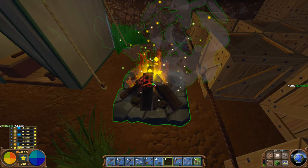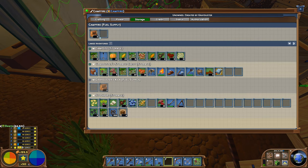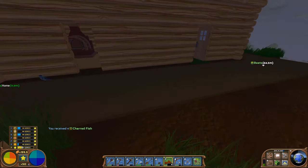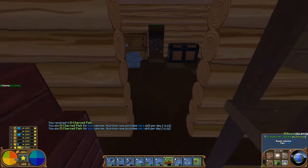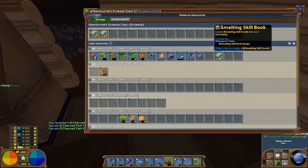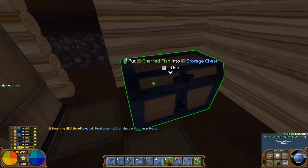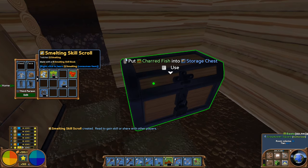I think I've got some fish cooking — 20-odd charred fish, so I should have a little bit of food. I think my skill book's actually ready. Let's take a look — smelting skill scroll created. Right-click, and we've got smelting. And we've got some extra land claim papers as well, which will be useful for attaching more house room or another building that we'll probably need to put up fairly soon.